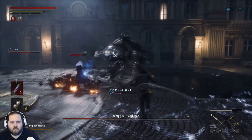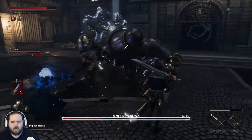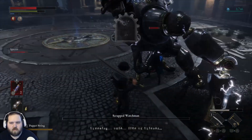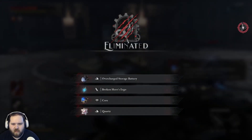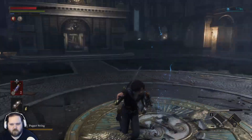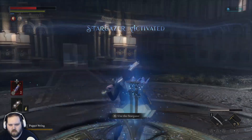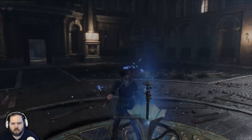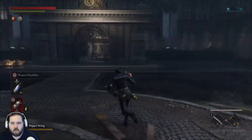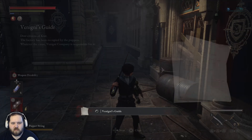Let's go ahead and heal up. That specter did a lot of damage — reminds me of Riku from Kingdom Hearts 2. Let me get the stargazer. I feel bad because I don't even really remember what that boss was called, but it was a cool fight. There's obviously more stuff we've got to do down here — we can go right or we can go left. Let's look at Vigini's guide.